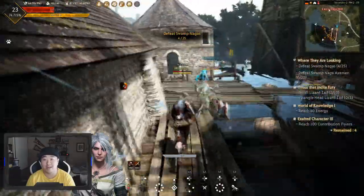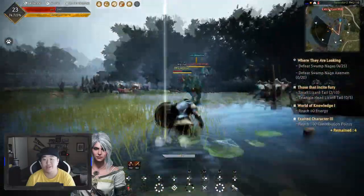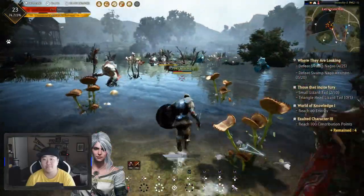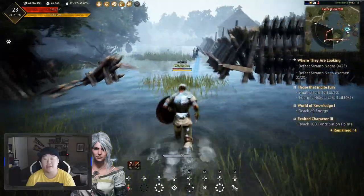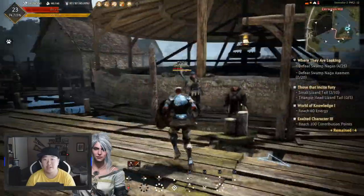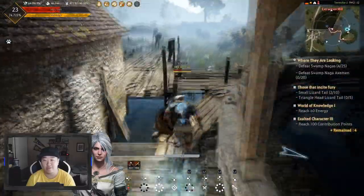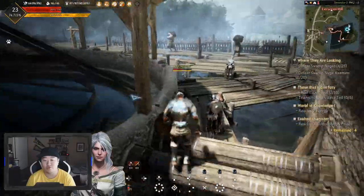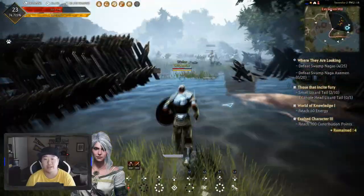I would suggest jumping down instead of using the ladder because these guys will still be down here waiting for you. For perspective on where I am: right here is the center island that you revolve around, right here is the main area with the enemies, and over there is the NPC area. Right here is where you'll find the NPC area, and continuing this way brings you back to the main area where the guy with the bomb is.